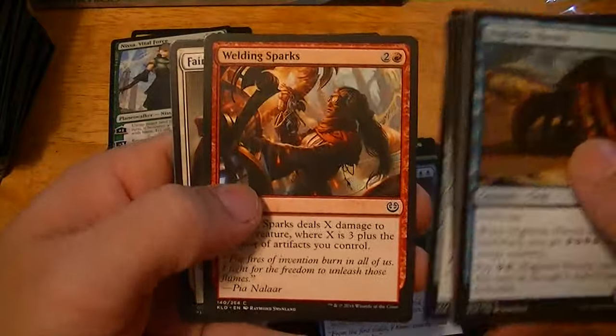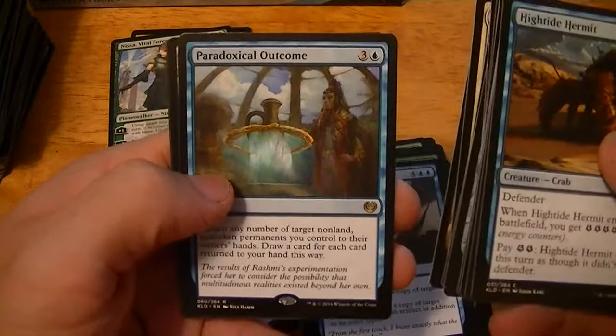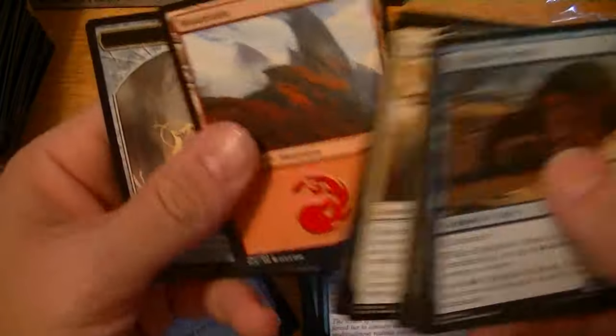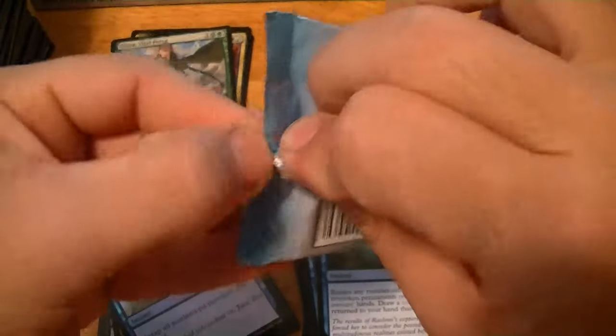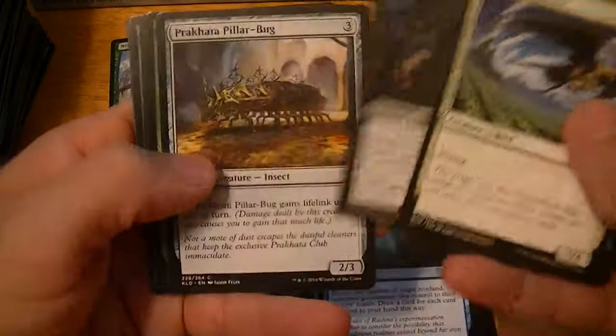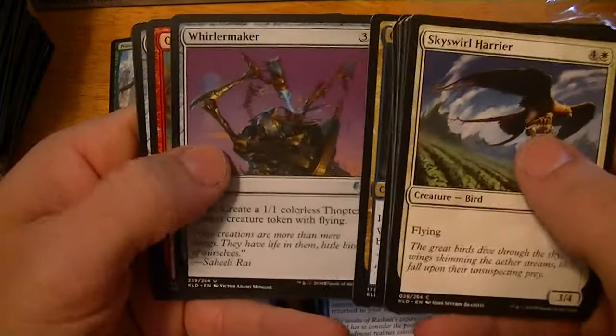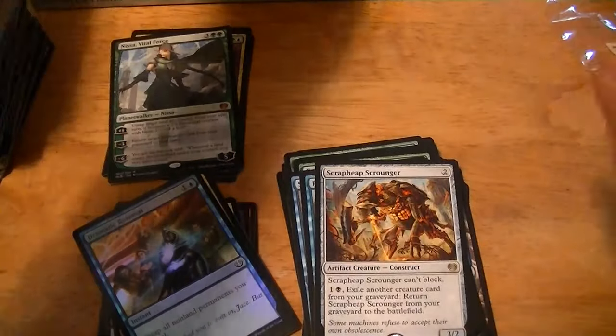Four packs left. Start it off with the crab. Fairgrounds Warden, Visionary Augmenter, Sequestered Stash, Paradoxical Outcome. We've got the whole bottom row, do the bottom right. Contraband Kingpin, Whirlermaker, Quicksmith Genius, Scrap Heap Scrounger. Construct Token — bottom middle.